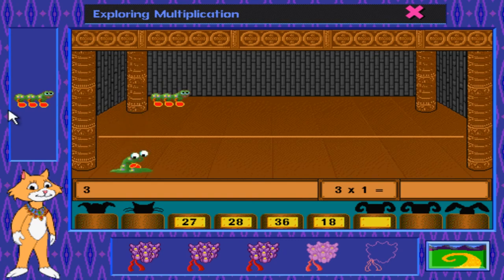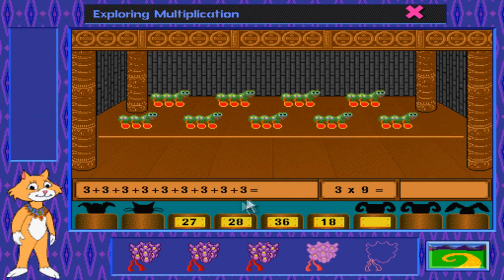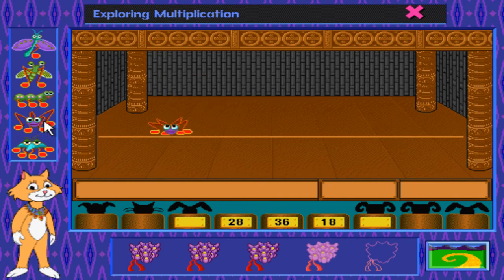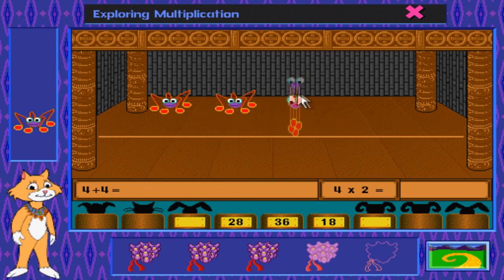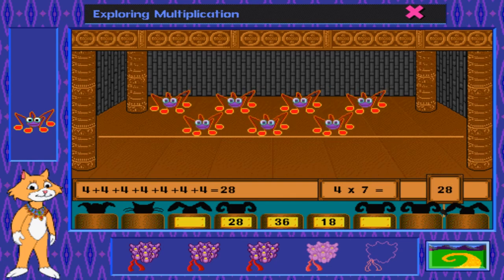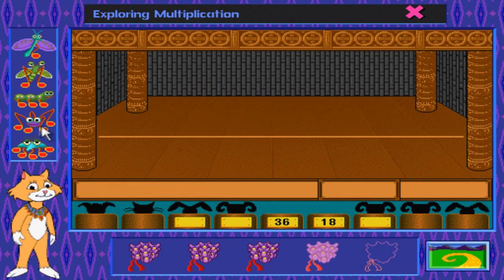So we're going to need 9 of these caterpillars in order to appease the 27 guy in the audience — he just really really likes caterpillars. Come on! The hit detection on this is a little wonky at times. That's 8... yep, we can only have 9 bugs on stage at a time. Impressed? I hope so. Now we need 7 of these spiders in order to appease the 28. Now the dances are getting a little more choreographed.